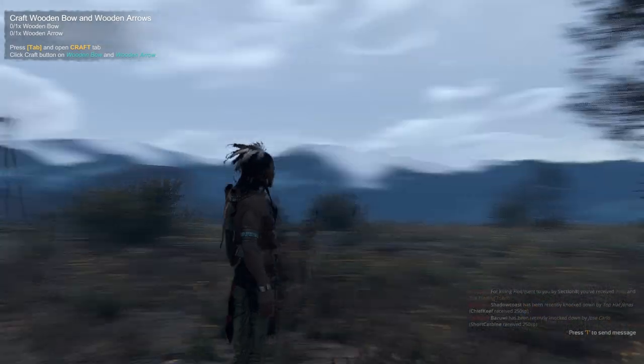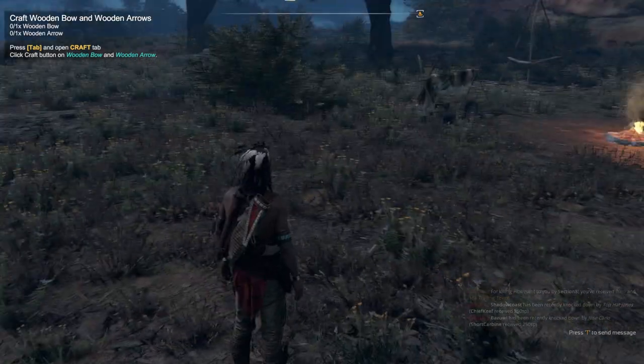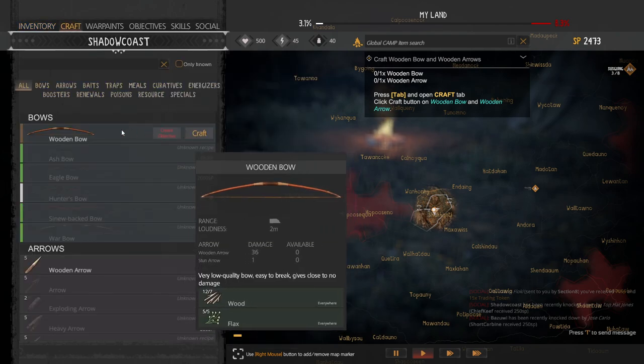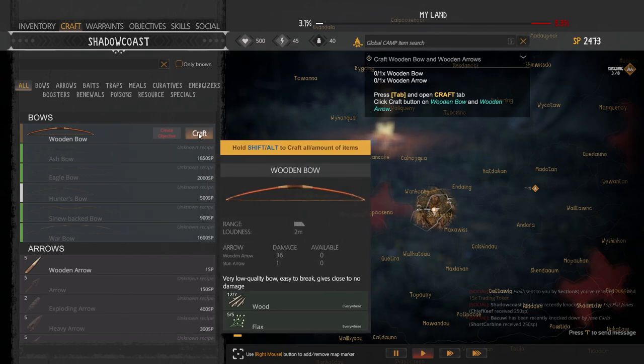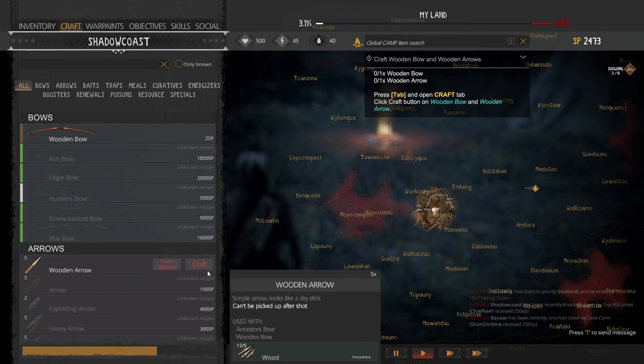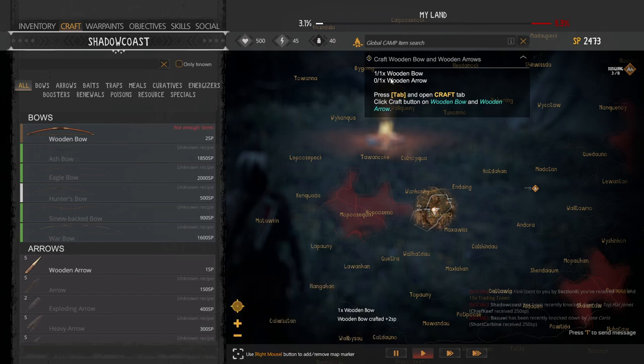Let's start off with the tutorial of crafting wooden bows and arrows. If you click Tab, this is your key resource — it opens up your inventory, your crafting ability, your skills, all that fun stuff. In the top left, if you click on Craft, we are going to craft a wooden bow. We're also going to craft some wooden arrows to complete this mission.